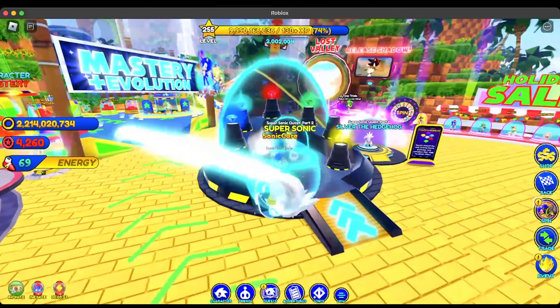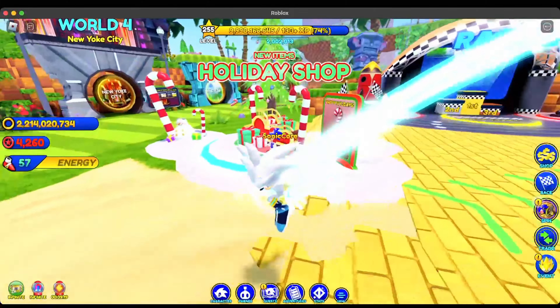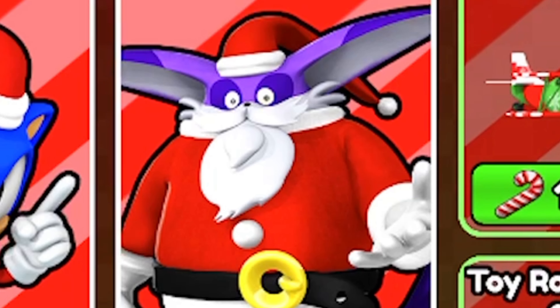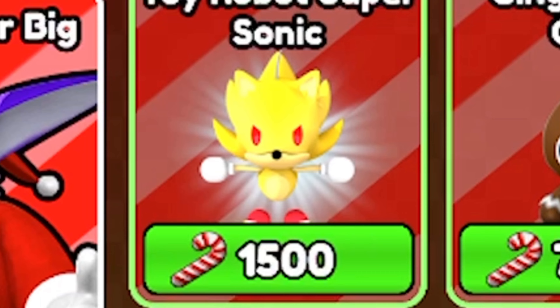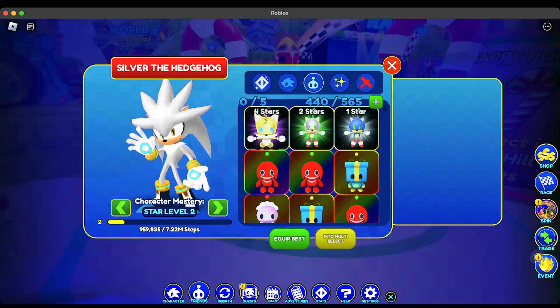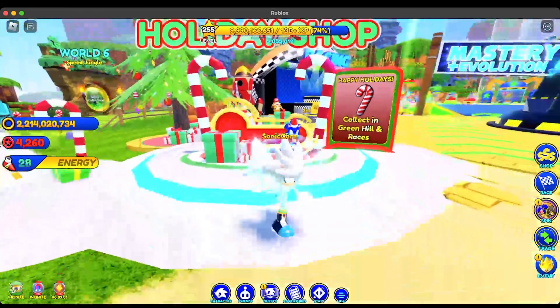Now let's get into the holiday shop. This holiday shop is absolutely insane, there is so much to talk about. We have Holiday Classic Sonic, Holiday Cheer Big, the Holiday Tornado, Toy Robot Super Sonic, Toy Robot Holiday Shadow, the Gingerbread Chao, Evergreen Chao, and the Candy King Trail — which is a new trail.